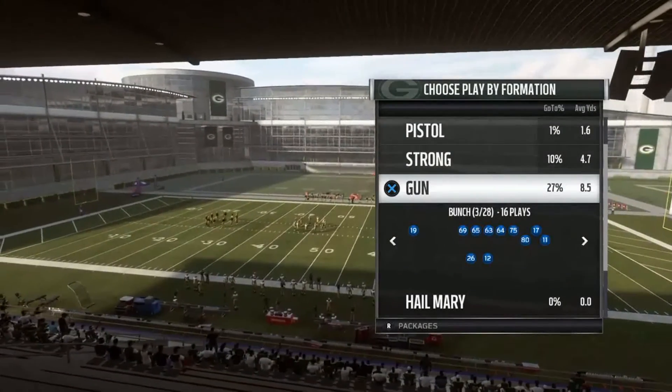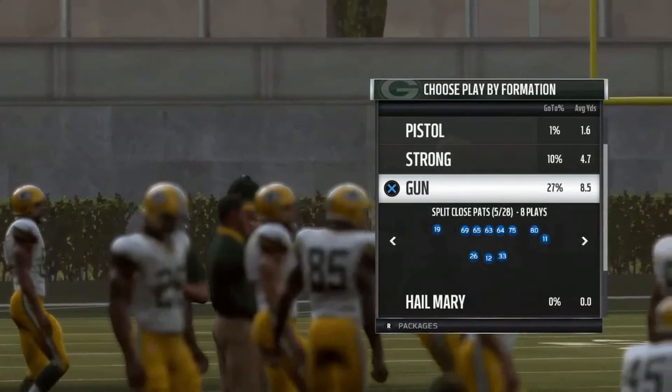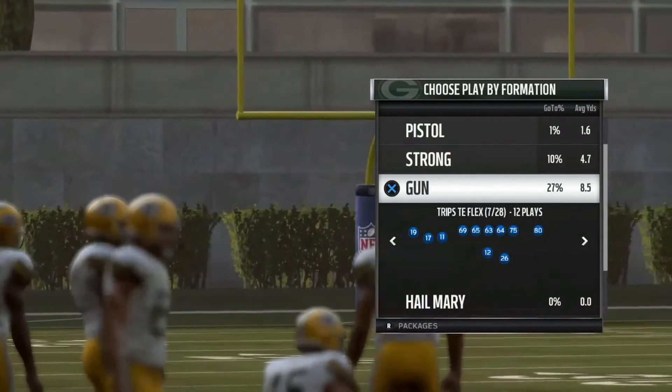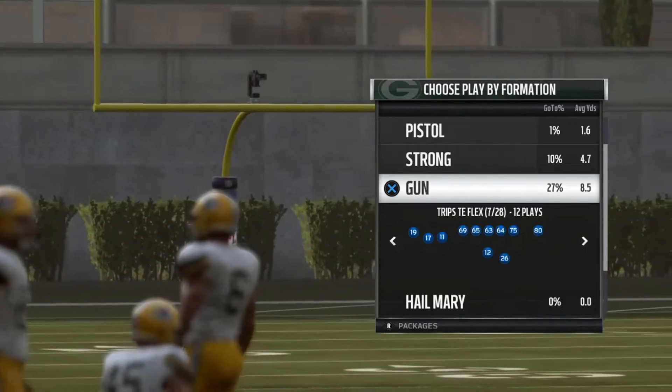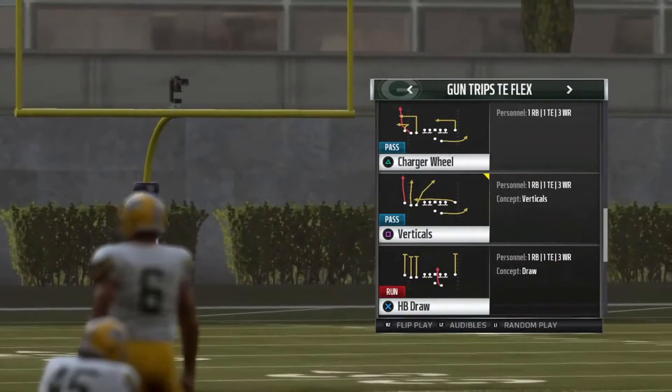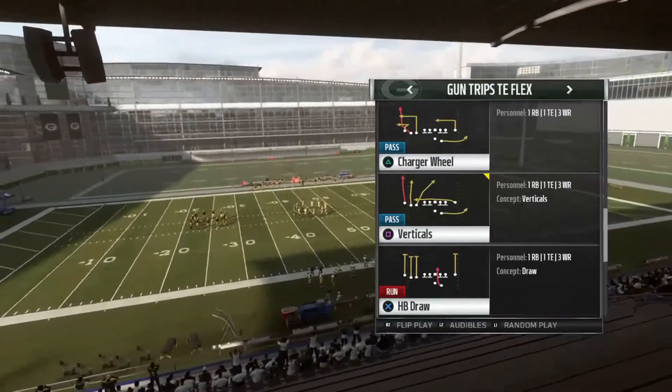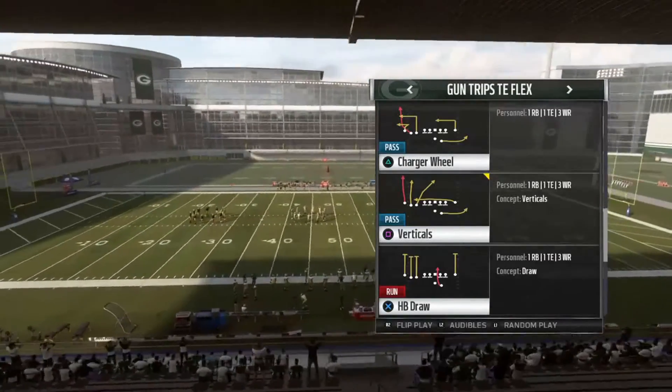The formation is Gun, alright. So it's Trips Tight End Flex — that's the formation, Trips Tight End Flex. And the play is Charger Wheel. Charger Wheel.